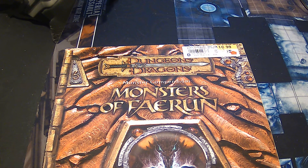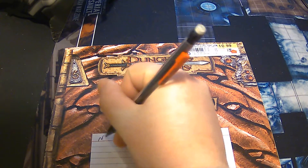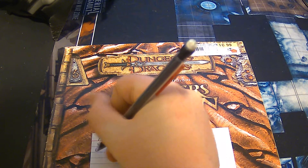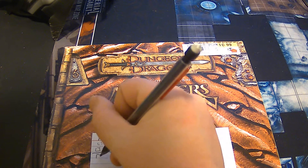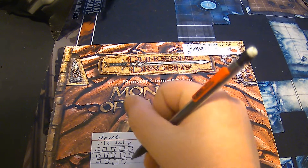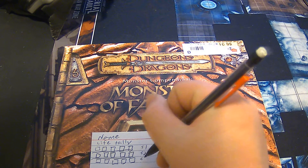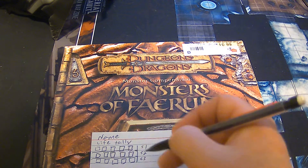In my custom creatures section, you can see how I laid out the name of a creature, life tally basically, and then different stages. I would usually use ink but this is just for demonstration. S1, S2, S3 — I break up their abilities into stages. This is worth either 15 or 30 hits.